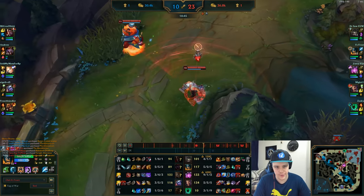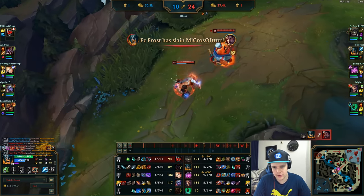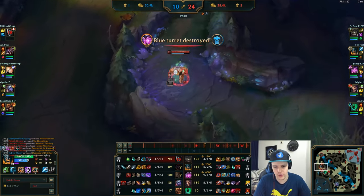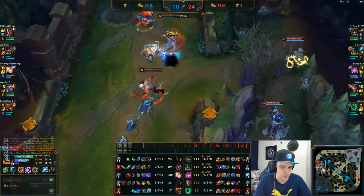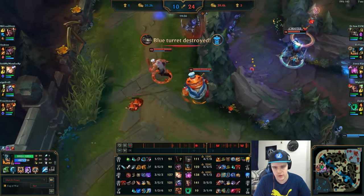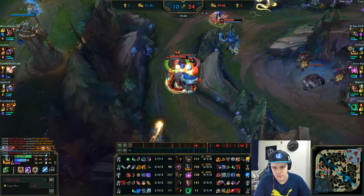Darius is walking up to the lane a little too far again — all I have to do is run toward him with Tahm Kench and I just execute him real quick. Now I'm 6/2/5. I'm a very strong Olaf at this point — there's really no way the enemy team can 1v1 or even 1v2 me. Proccing Conqueror gives me a lot of lifesteal as well.